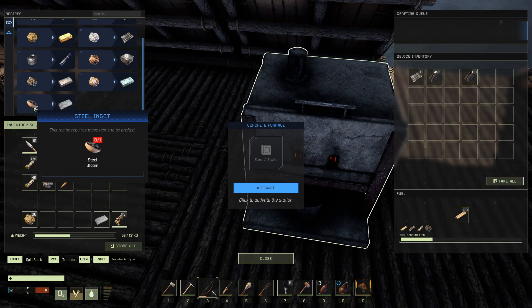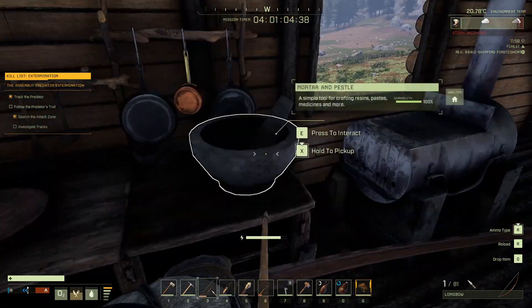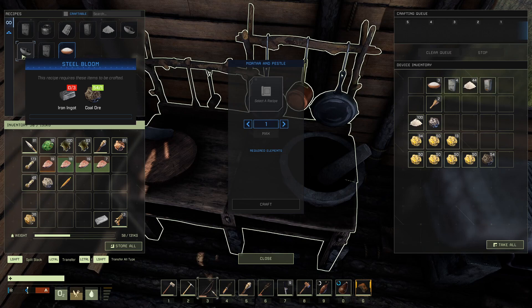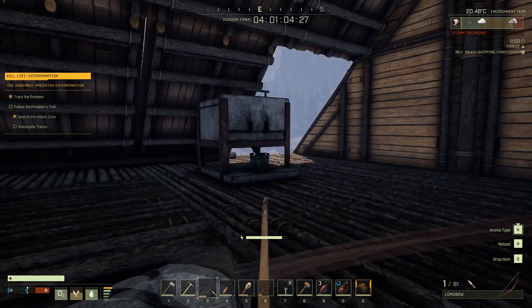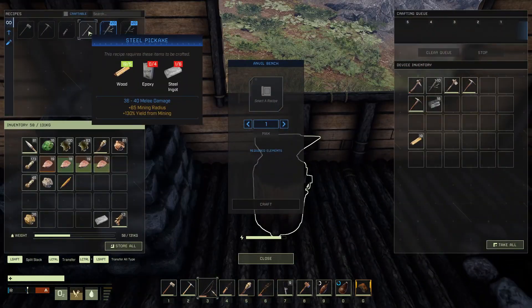Which means you need the steel bloom. In order to get a steel bloom, you have to go to the mortar and pestle — some iron ore and some coal ore. You should know how to mine that; you can mine it with any pickaxe. That makes you the steel. Use the steel on the anvil to make the pickaxe.